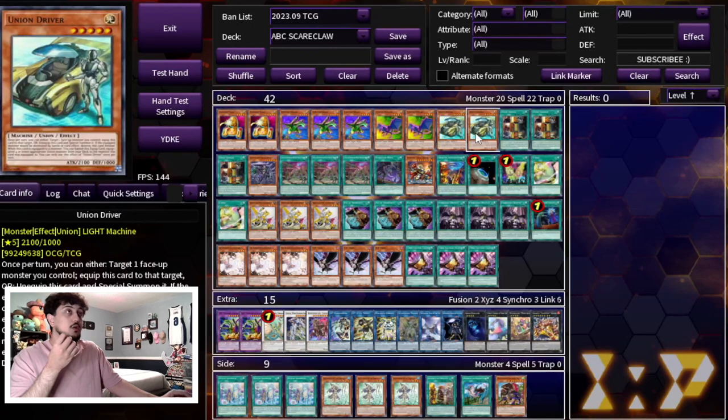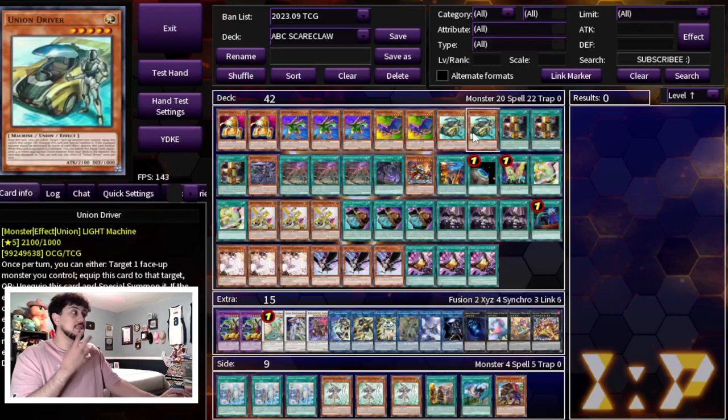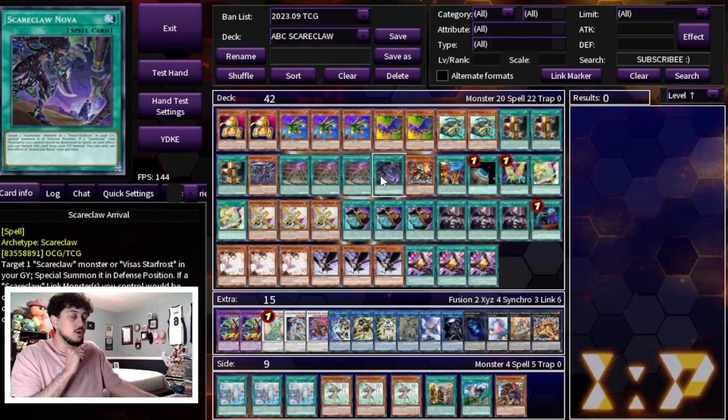If you do draw the one-of Union Driver you have to open cards like Unauthorized Reactivation. We're not actually playing Unauthorized Reactivation — while it does have niche applications, its main application is when you draw Driver you can equip Driver from hand, and we don't want that to happen. That's why we're playing 2 Driver and also playing 42 cards so there's less chance of seeing the bricks. That's why I'm not playing Unauthorized Reactivation, but we're still playing 3 Union Hanger. Of course you need to be playing this card.